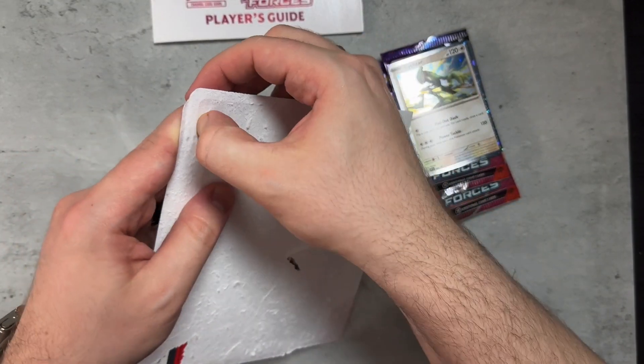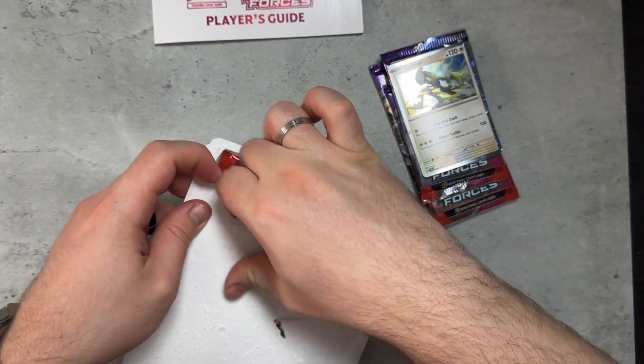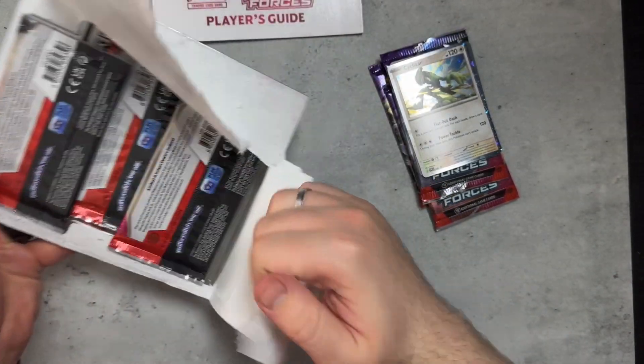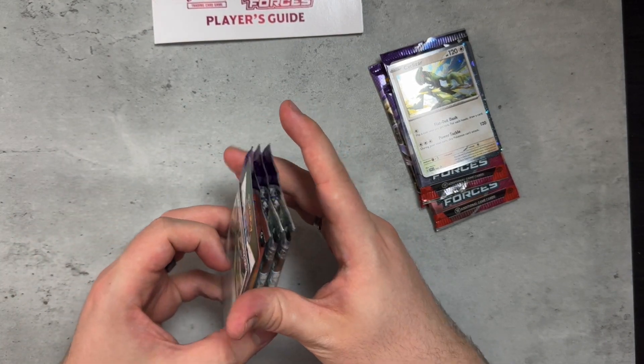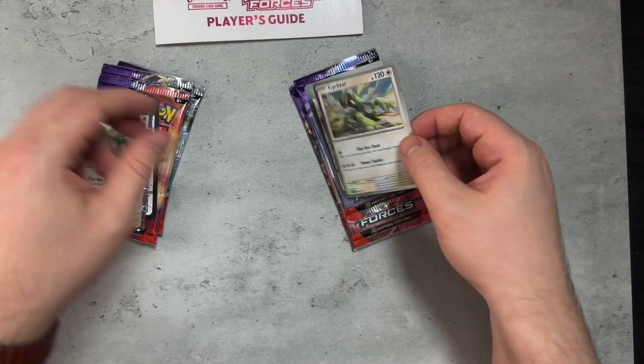Recently I was looking at some of my pulls from my Elite Trainer Box in Temporal Forces, and I got some pretty decent pulls — like the Full Art or Alternate Art of Ghastly, and a Trainer card I pulled. I guess those go for a pretty decent amount.